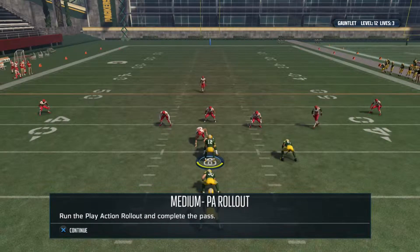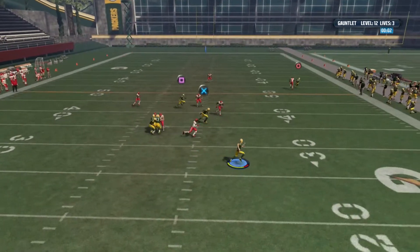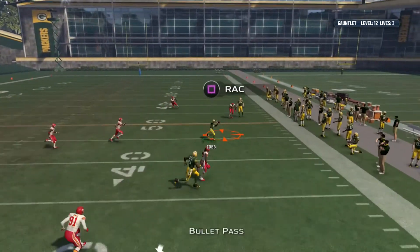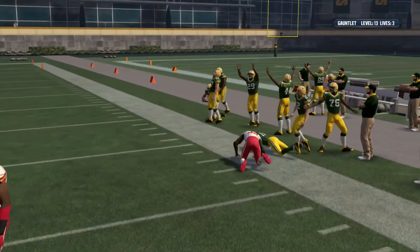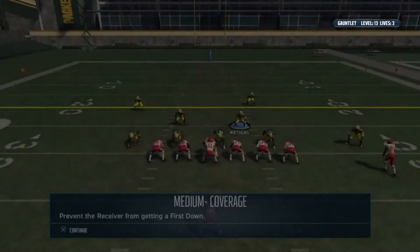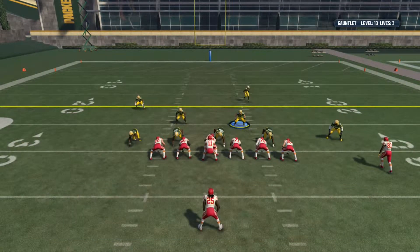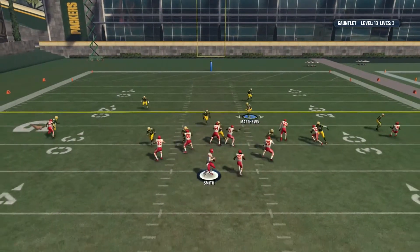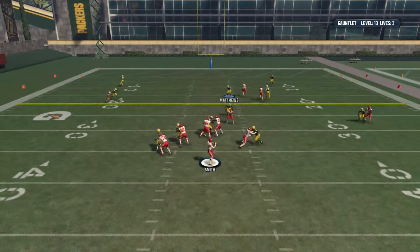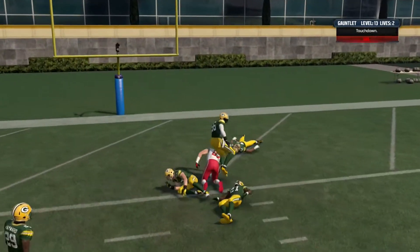Run the play action rollout and complete a pass. Easy enough — rolling, rolling — open, got it. Helps having Aaron Rodgers as your QB. Level thirteen complete. Prevent a receiver from getting a first down, run a medium coverage. I'm locked onto the tight end.